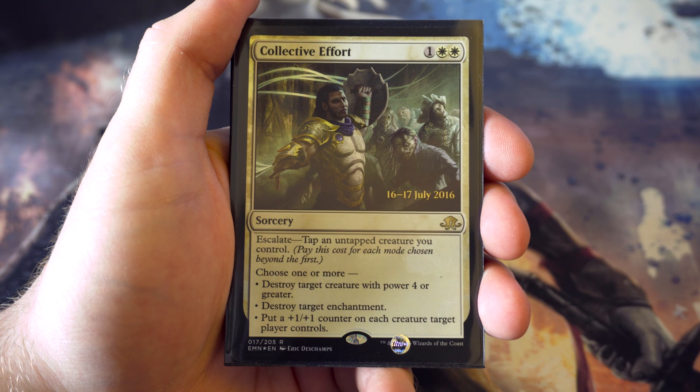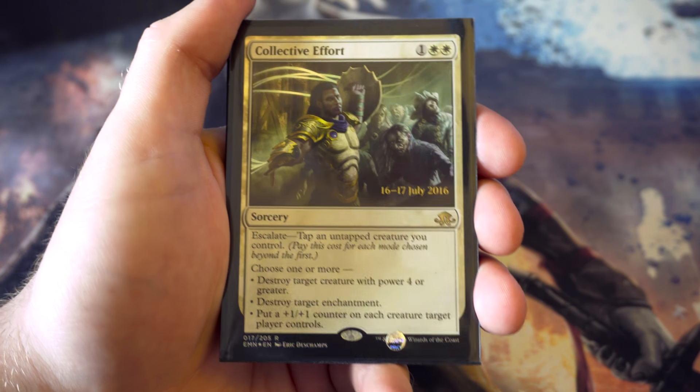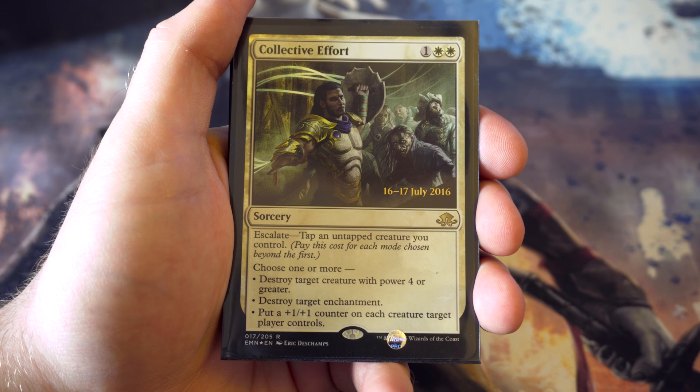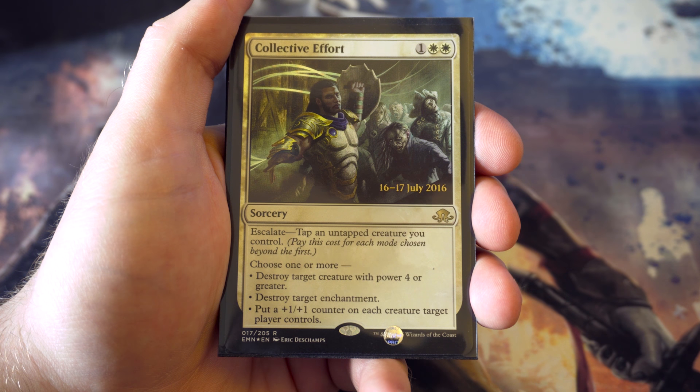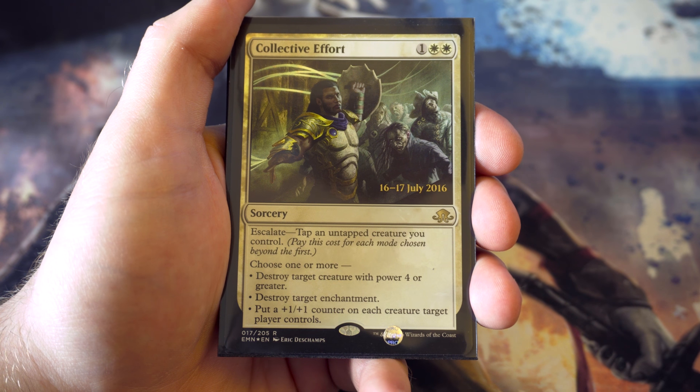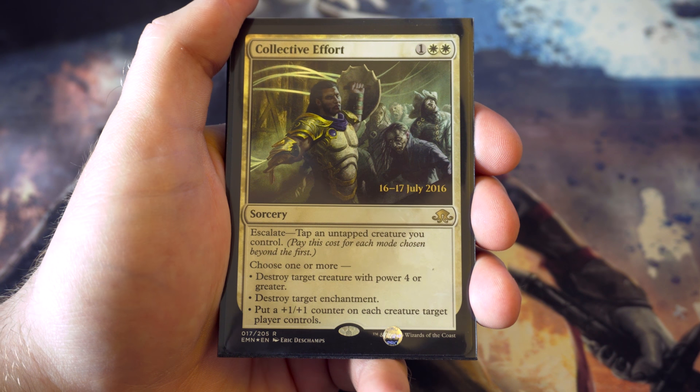Collective Effort is a promo card I got from the Eldritch Moon pre-release. For one and two white with an escalate cost I like the versatility: you can either destroy target creature with power four or greater, destroy target enchantment, or put a plus one plus one counter on each creature target player controls. If all you have to do is tap two creatures to get all three effects for three mana, that's fantastic.